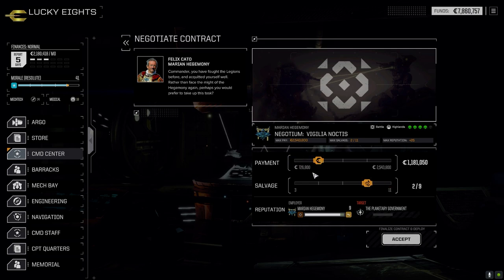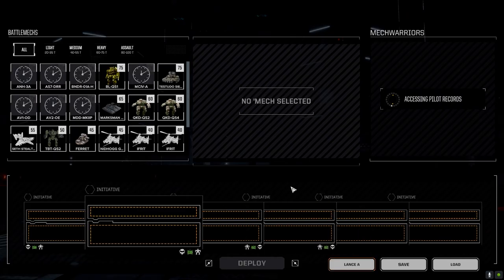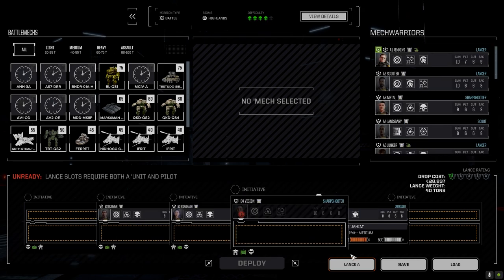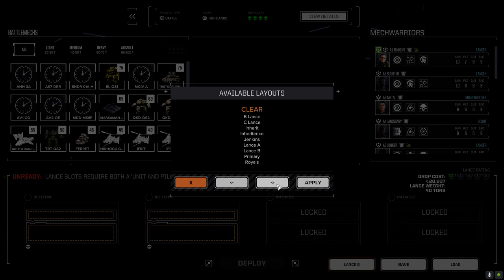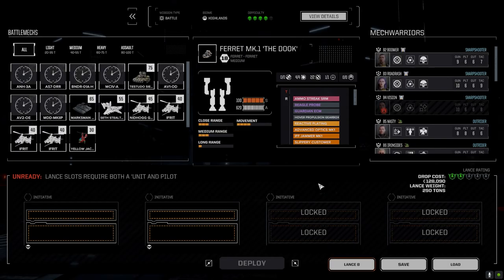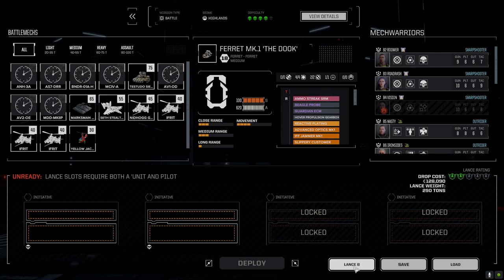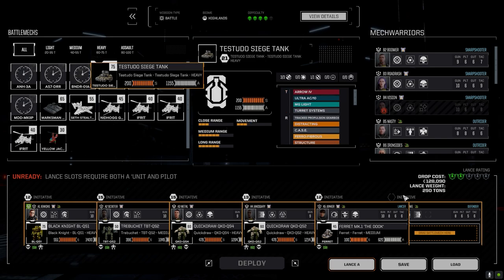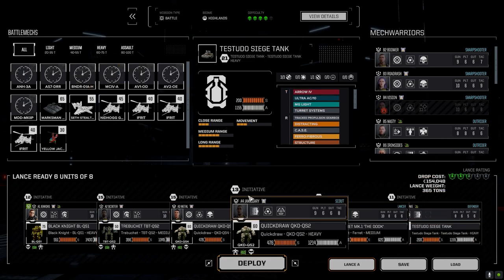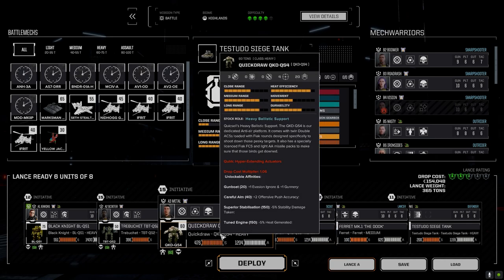Yeah, that's fine — we'll keep going for C-bills. Let's accept that, it'll give us some ability to put some other stuff together. Okay, let's grab a Jenkins lance. Yep, you and you. Let's see what we got here, see if it applies properly. Pretty much except for the Testudo. Excellent. I think we're good. Quick Draws.